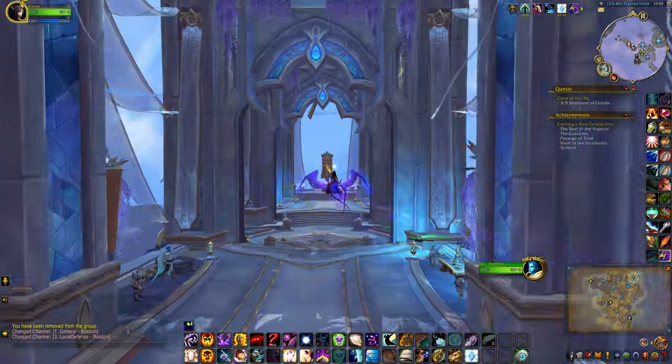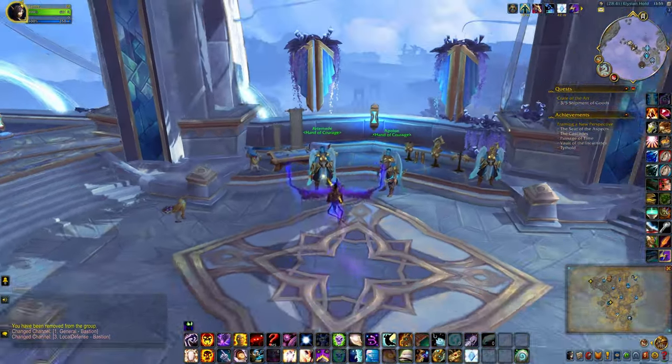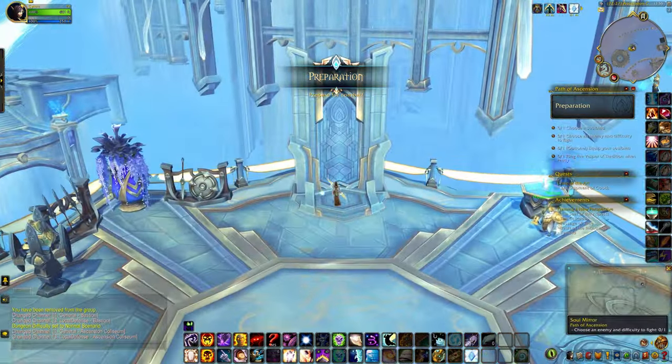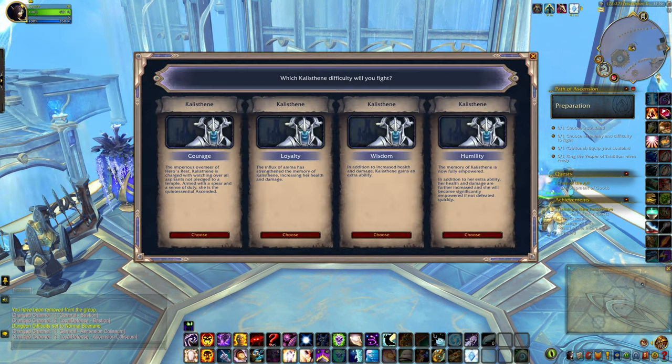Then you can head on over to the NPC. If you haven't done many of the fights, you will need to enter the Path of Ascension and come to this column. You only need the top one — Calisthen and Wisdom is the one you need to unlock the reward.